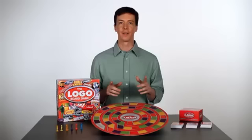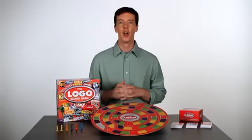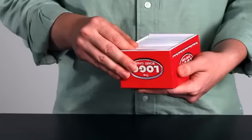After the last question on a card has been asked, the round is over and the card is put back into the back of the box. The role of the question master then shifts to the player on the question master's left. Draw a new card and continue playing.